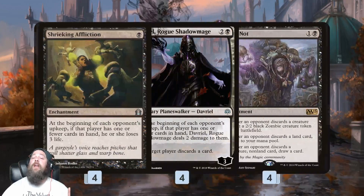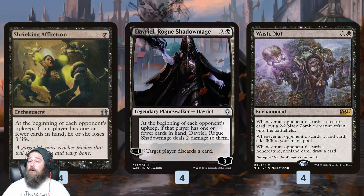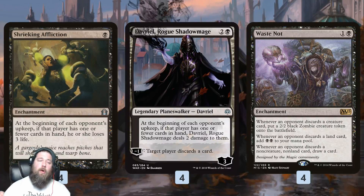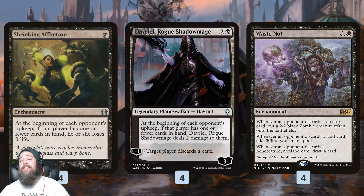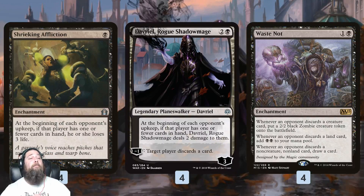We also have another discard payoff in Waste Not. This is actually the fairest way you can play Waste Not — we've played it before in storm-style decks, but here we're playing it really fairly. With Waste Not on the battlefield, when our opponent discards a creature we make a 2/2 Zombie; when they discard a land we get two mana; and when they discard a non-creature non-land we get to draw a card. So we'll get a zombie here, draw a card there — little bits of incremental value, but still another payoff for making our opponent discard.